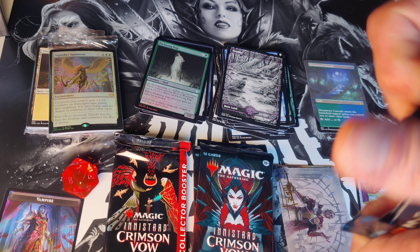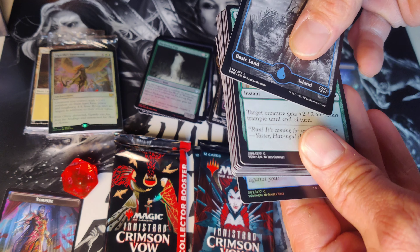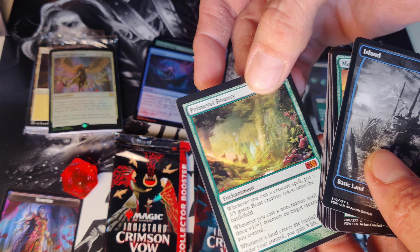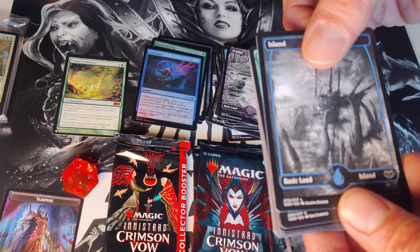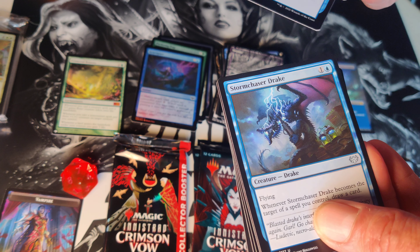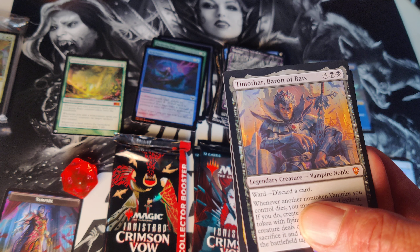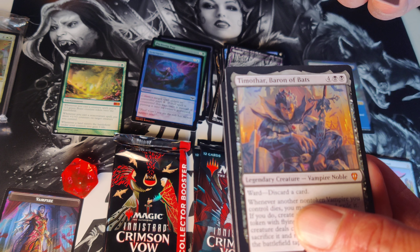Pack number four! Common foil at the back and a list card — let's look. Primeval Bounty mythic — wow, that's going to be nice! Let's keep that right there. Mythic out of the list, holy smokes! Wash Away, Storm Chaser Drake, Restless Bloodseeker. Another mythic out of the commander: Timothar, Baron of Bats — two mythics in this pack!